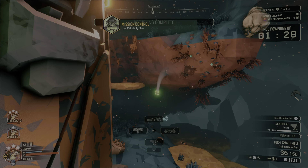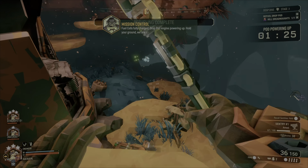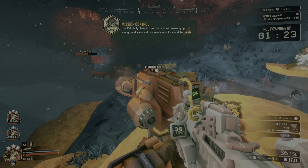Fuel cells fully charged. Drop pod engine powering up. Hold your ground — we're almost ready to pull you and the goods out.